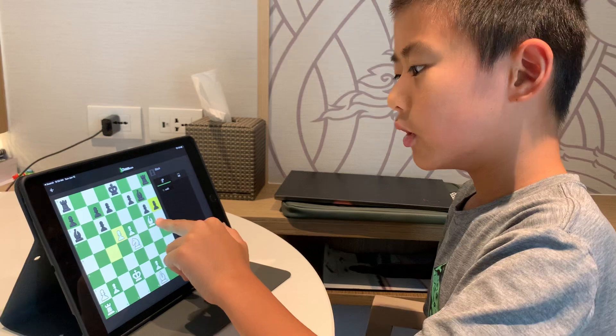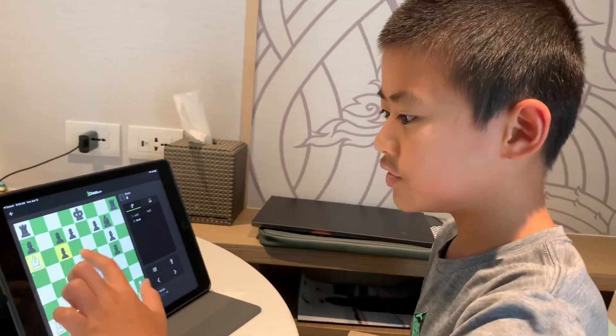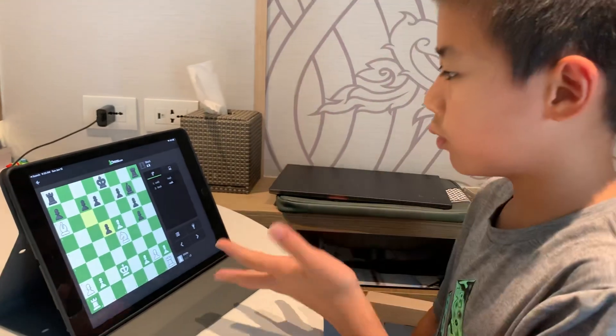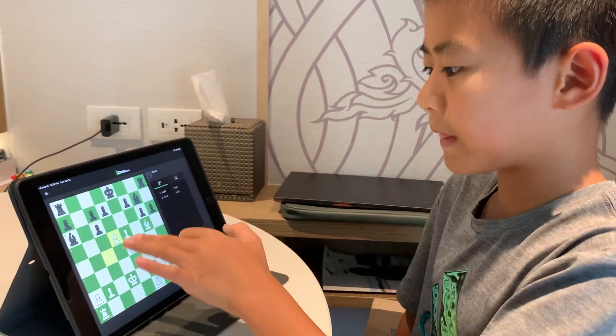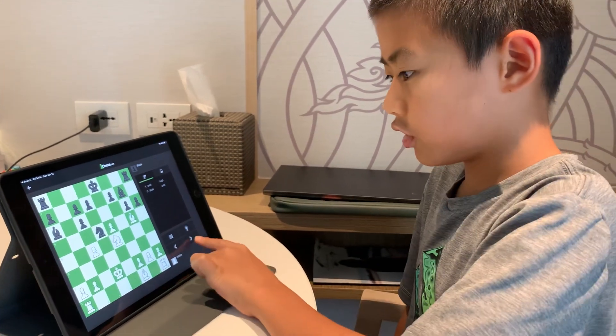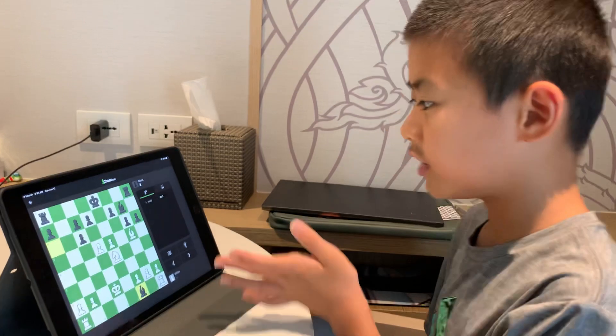After this move, black can't exactly do that either, because again, white will be up a piece. And once he takes that, white will be totally winning. So the only option after our pawn takes knight is if his bishop swoops down and takes our bishop.